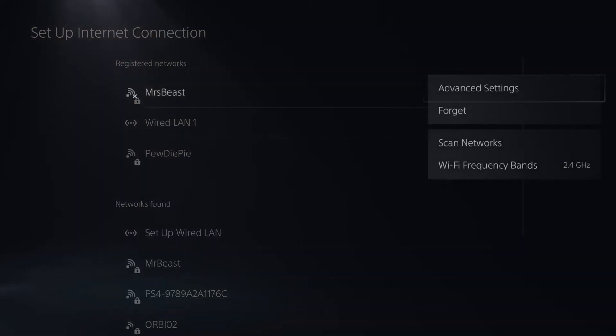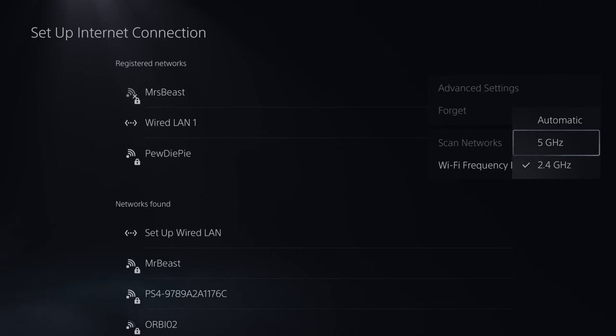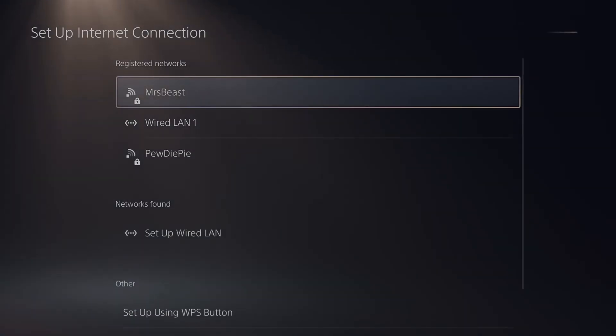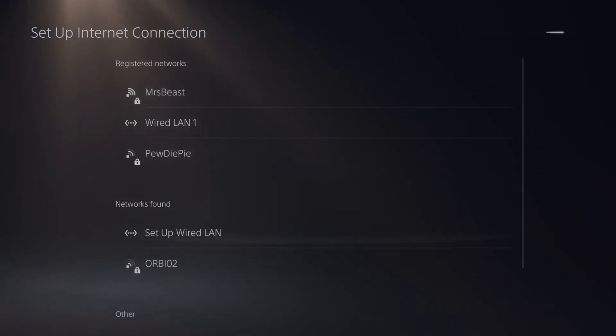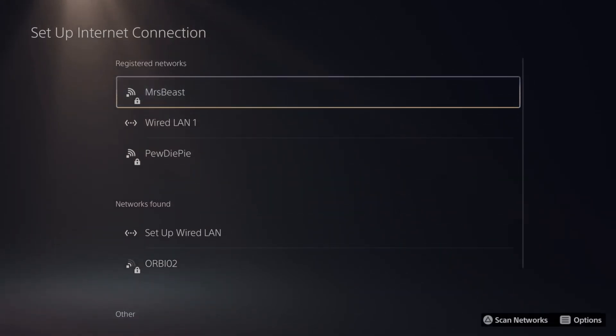Then under this screen press options, then go to your Wi-Fi frequency bands and switch this to 5 gigahertz and find a Wi-Fi network that's 5 gigahertz. I'm already connected to one — Mistbeast.